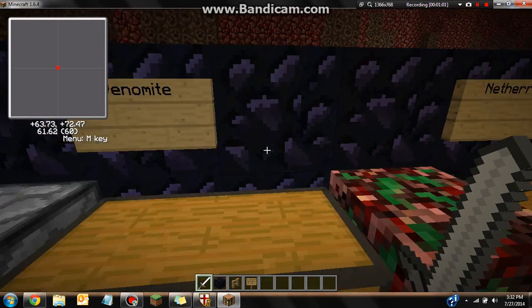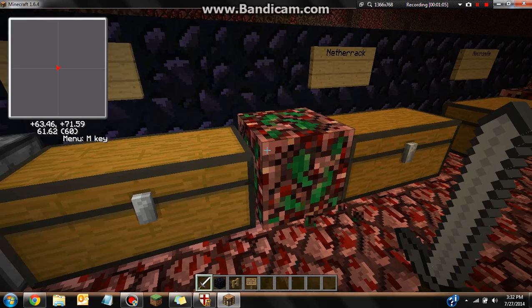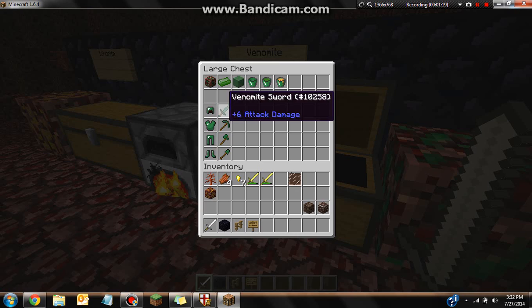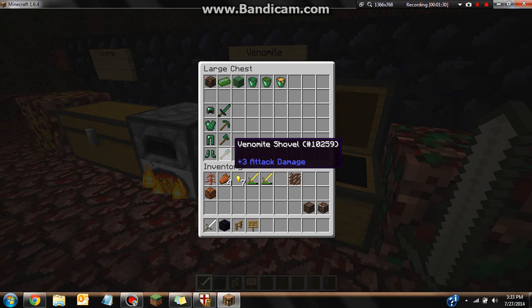Next we're going to go over Venomite. This is what it looks like, and when you mine it you get the block. When you smelt it you get a Venomite ingot. You can craft nine ingots into a Venomite block, craft it into a bucket, and make all of these items. You craft armor using normal Minecraft recipes — Venomite helmet, regular armor crafting. There's also a Venomite sword.